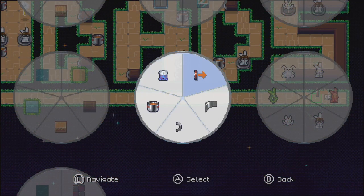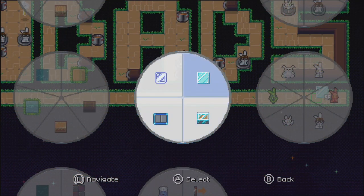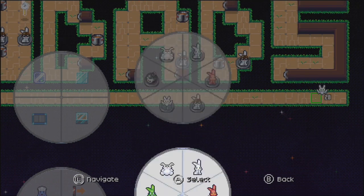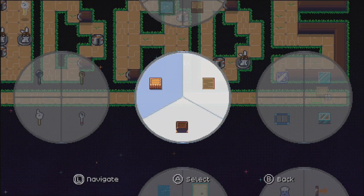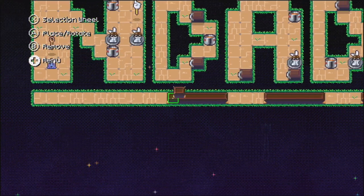The level editor is actually pretty intuitive and gives you a wide range of options for items to place. There is a cap on how many items and how big your world can be. Let's be honest, this is no Super Mario Maker, but for what it is, it seems pretty well done. Here's a simple level I made, but you could get pretty in-depth if you wanted to. The bummer part is the only way to currently show these off is with couch co-op.